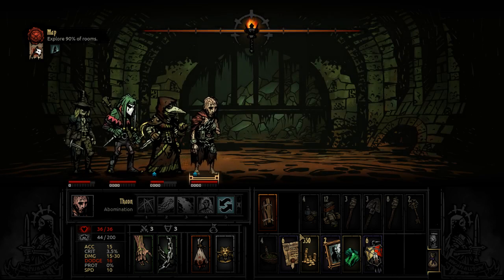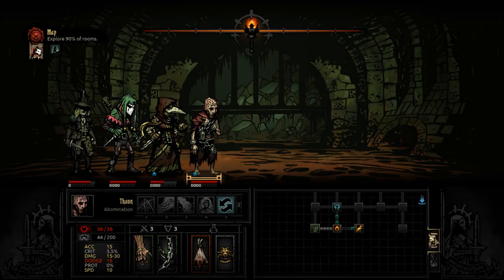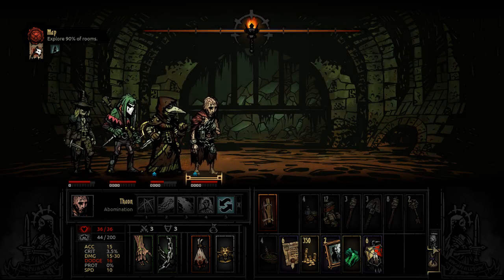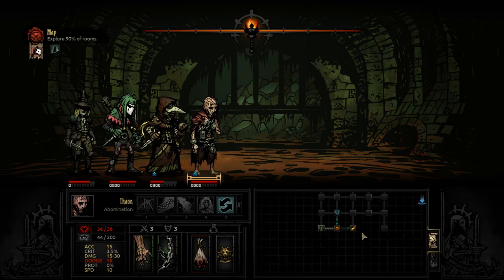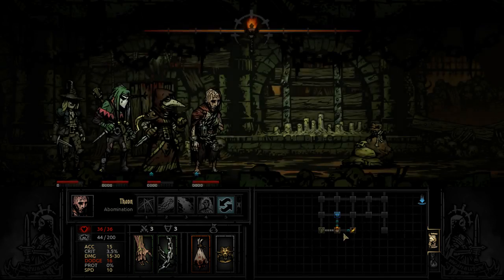The way is lit, the path is clear. No ambush — we require only the strength to follow it. We don't have to walk this old corridor; we can come down here, pop out this door, grab that, and head back up. Let's go this way.